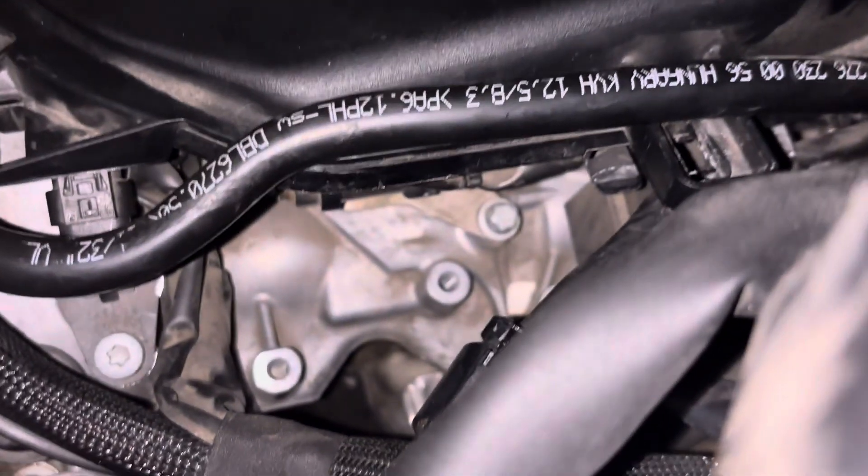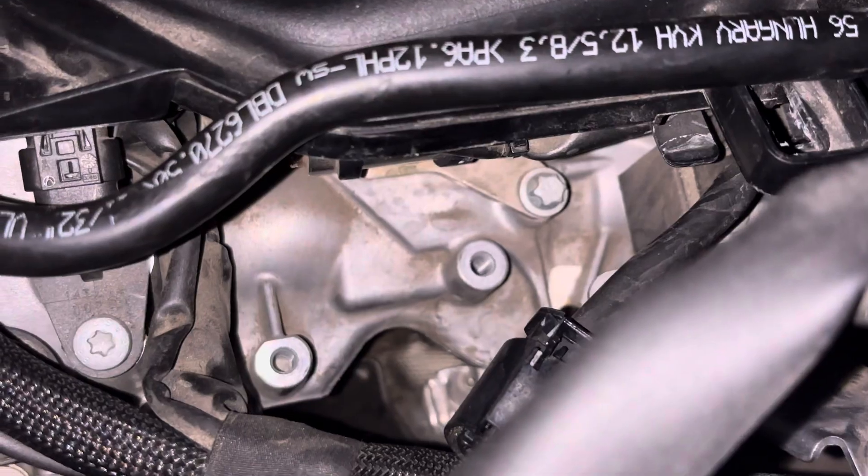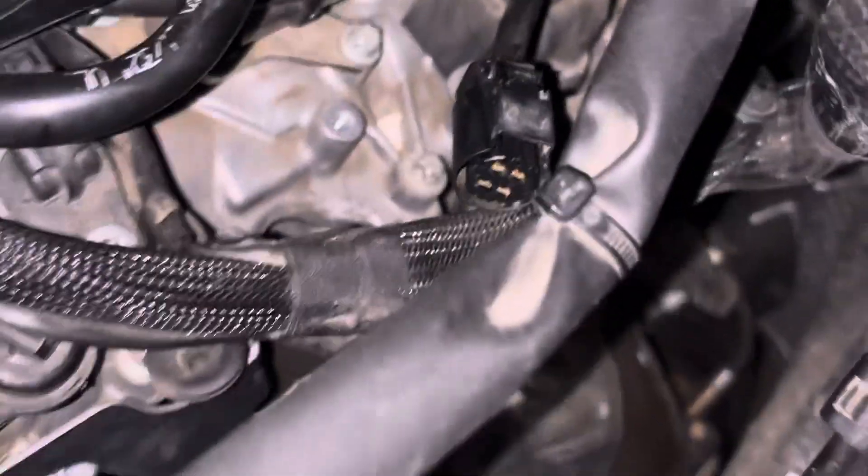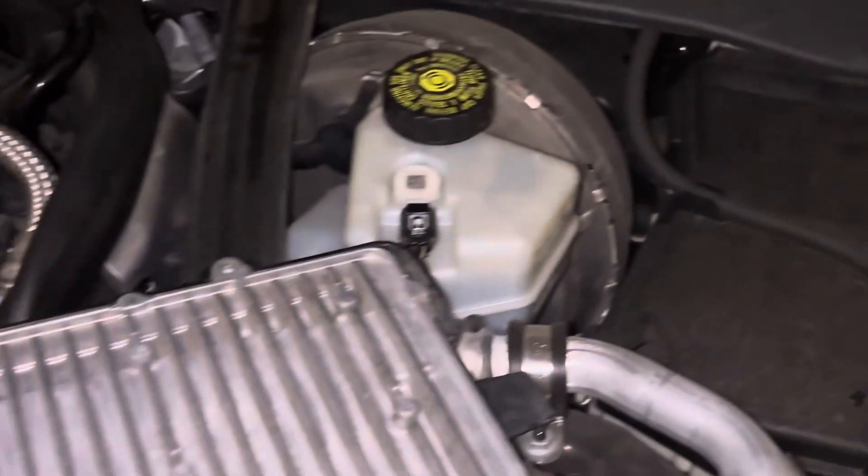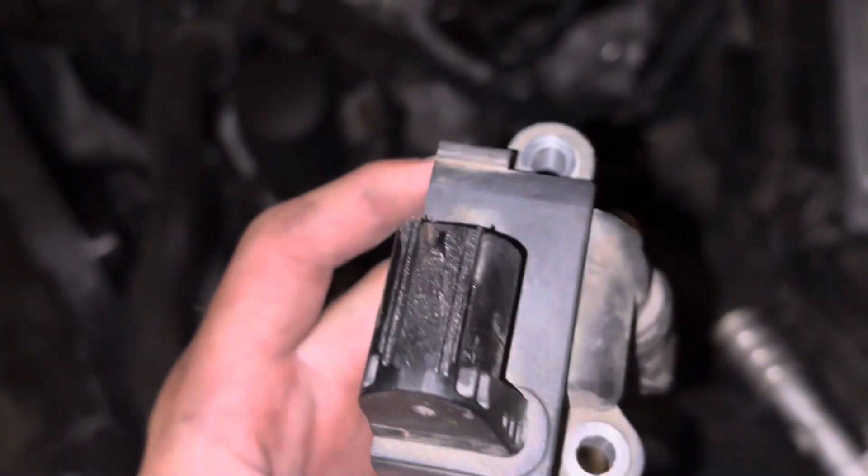You need an E8 socket to get the bolts out for the actual ignition coil. Also, the electrical clips — I had a terrible time getting them off, probably because this car is old and the coils have never been replaced. I just sprayed a tiny bit of WD-40 at the top, and then it came right out.